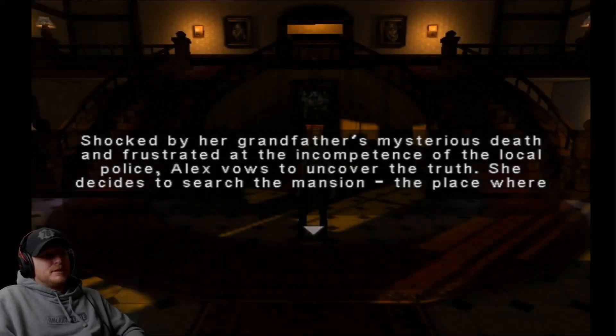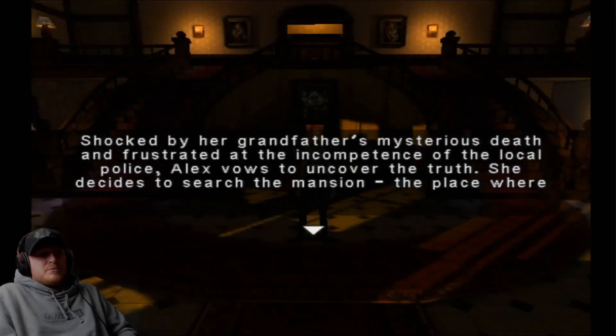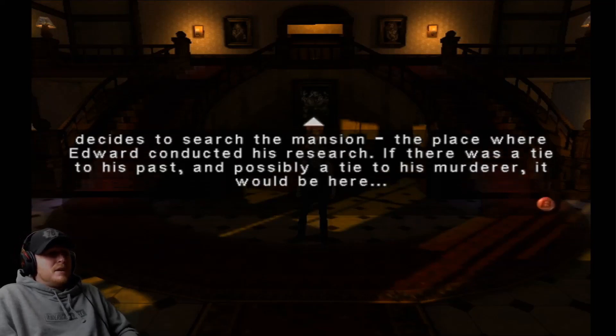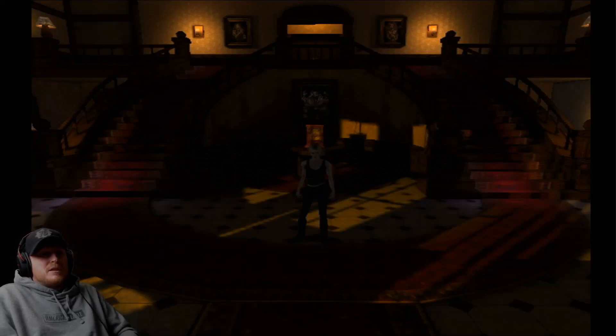Two weeks later. Shocked by her grandfather's mysterious death and frustrated at the incompetence of the local police, Alex vows to uncover the truth. She decides to search the mansion — the place where Edward conducted his research. If there was a tie to his past and possibly a tie to his murder, it would be here. So let's get to it.